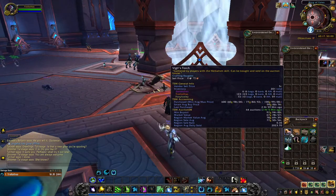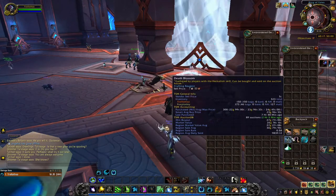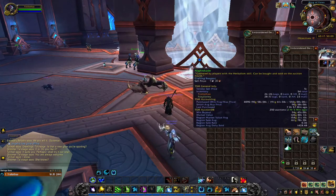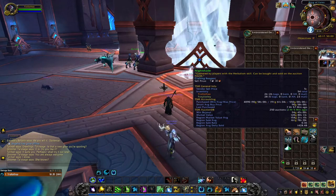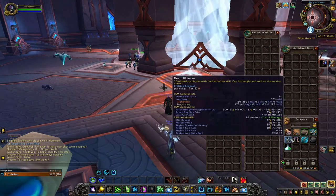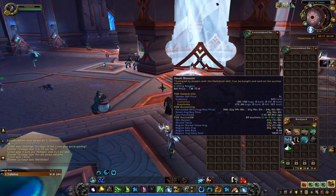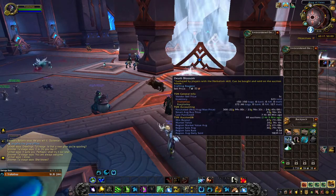But you don't necessarily want to leave these all as raw materials. If you have a max-level alchemist or inscriptionist, you can either mill these down and turn them into inks if you're inscription, sell those, and you can make a good bit more than the 20,000 gold.